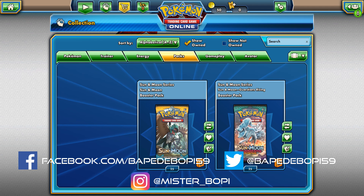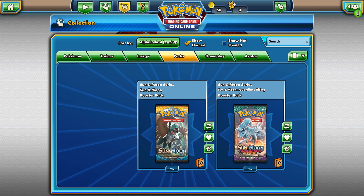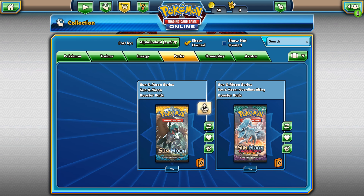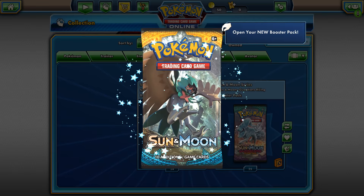Hello everybody, it's Mr. Boopy here and welcome to Pokemon Trading Card Game Online. I actually just started playing this game online with a friend and we had tons of fun. I had a bunch of code cards laying around, so I scanned them in. Today we are going to find out together what we get. We have 25 Sun and Moon booster packs and 25 Sun and Moon Guardians Rising booster packs. I did a big unboxing of Sun and Moon itself, that's why I got so many codes, as well as some other purchases for Guardians Rising. So we'll start off with Sun and Moon.